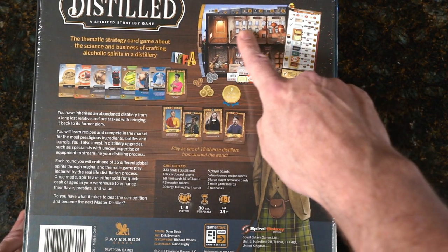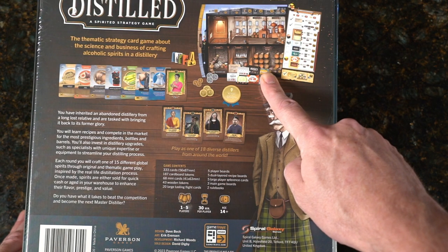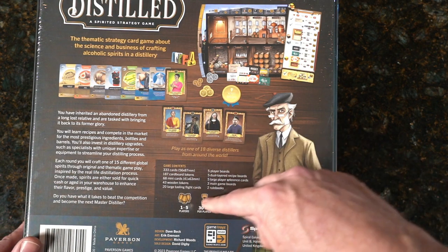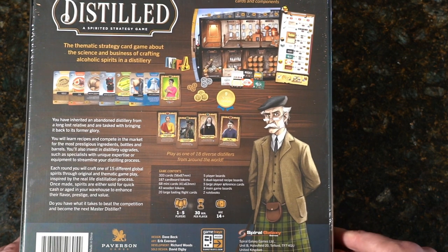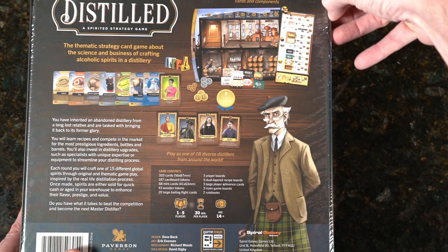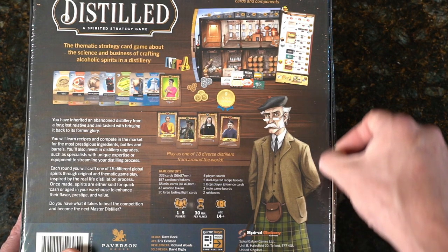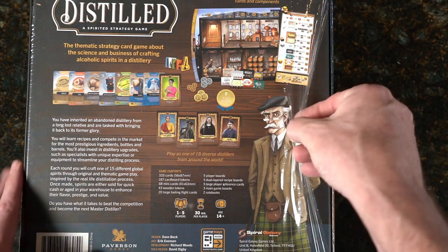It looks like you're going to have a player board that's running a distillery, with ingredients, and maybe different master distillers. Plays one to five, so I think you can set this up and kind of run yourself through your own distillery process — it doesn't have to be competitive. Thirty minutes per player, so as you add players, you're adding length. Let's get the shrink off.